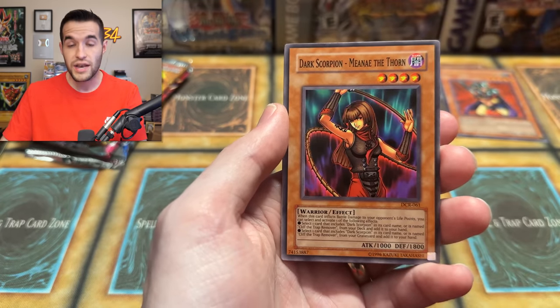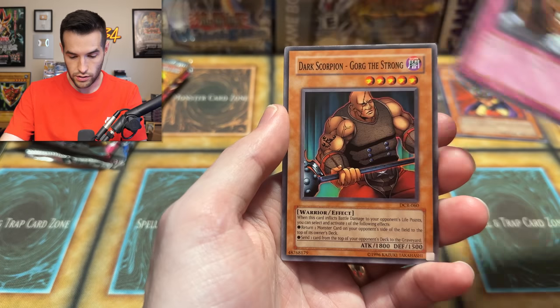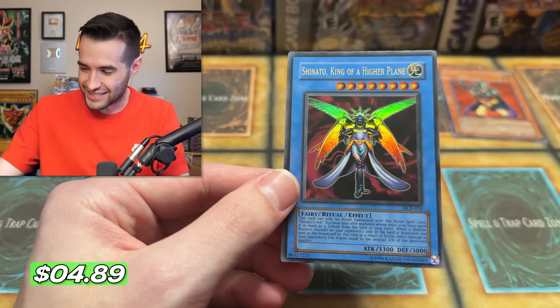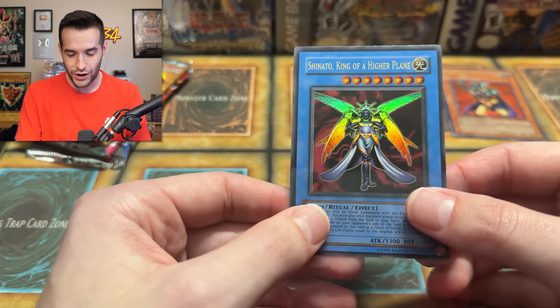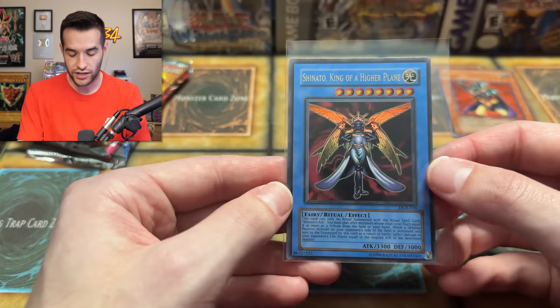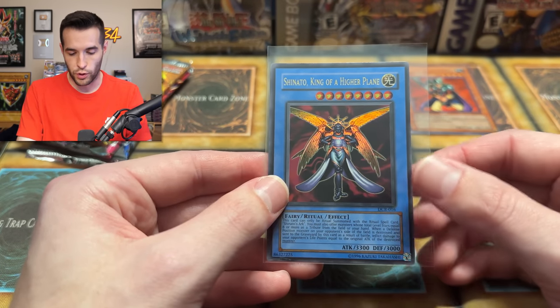Gaggarpanda, Dark Scorpion, Manet the Thorn — she's a thorn in your side — Arsenal Robber, Dark Scorpion Gorg the Strong. Will this be a foil? Oh! The Shenando! King of a higher blade! Let's go! Dark Crisis — Shenando! I love this card. One of my favorite cards in the set. Shenando is such a sick Ultra Rare, absolutely one of the best in my opinion. Value-wise probably not crazy because it is Unlimited, but it is a very cool card. Beautiful Ultra Rare pull.